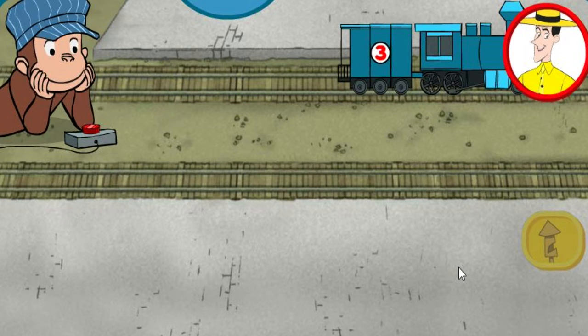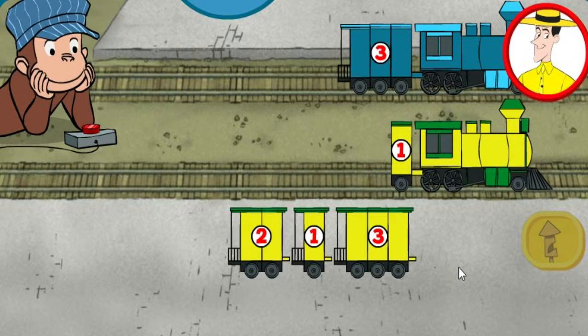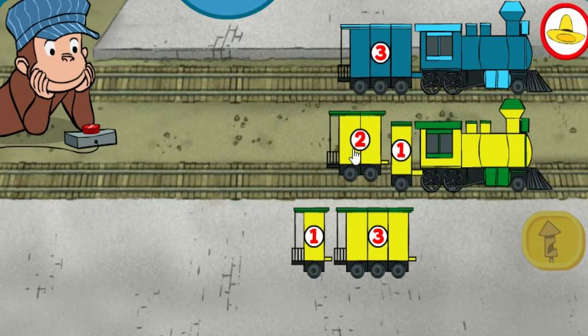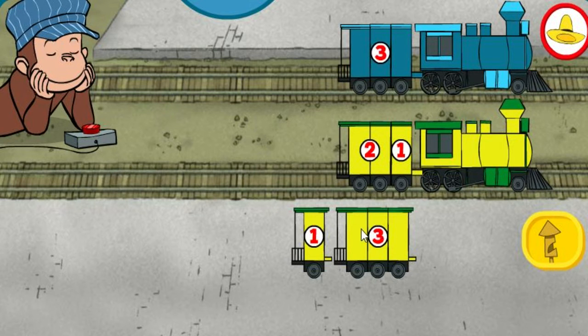George is playing with his train sets. Move cars from the yard onto the bottom track so that both trains have the same number of sections. Three sections. Two. When both trains have the same number of sections, click the train whistle button.